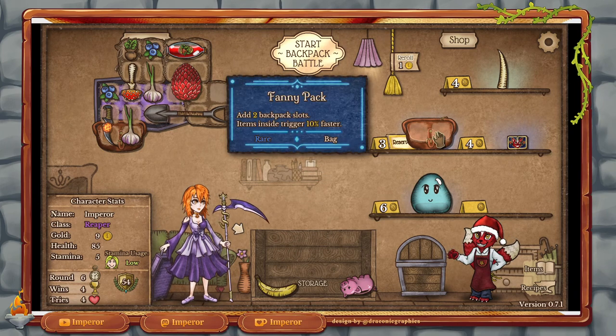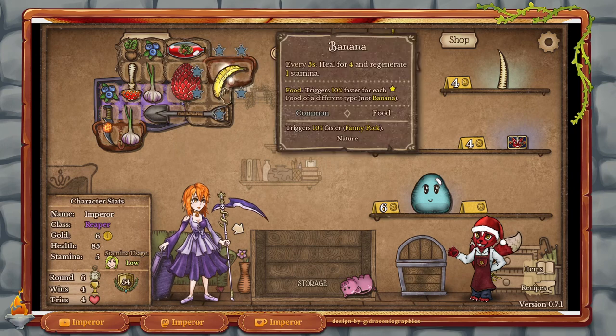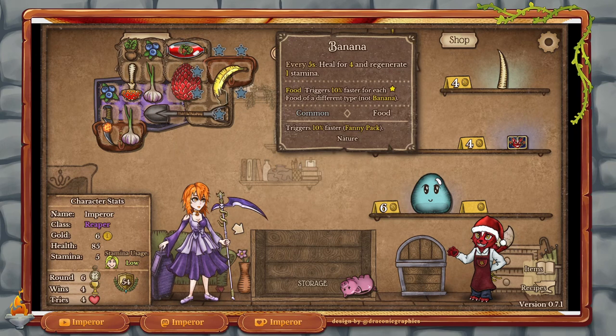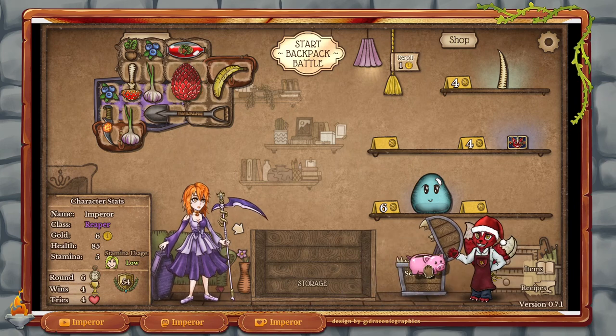Another thing we could consider is buying this bag. If we put it right here, we can put our banana bag in — it doesn't do much, it's not perfectly positioned at all, but there we can put it. Right there we have the space. So the egg next round is going to hatch, and then we can work with it. Let's sell the pig because we don't actually have space and we're not going to use it anymore.